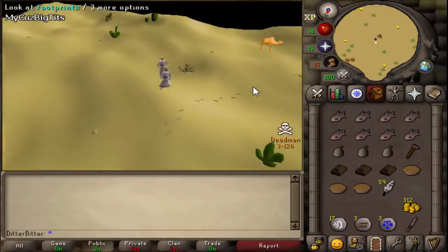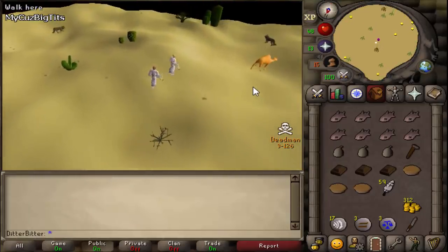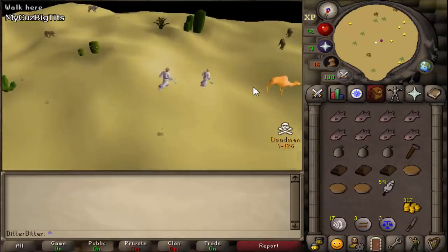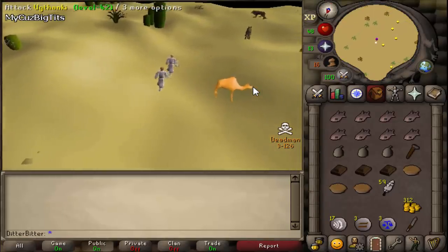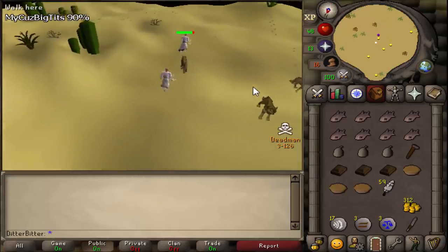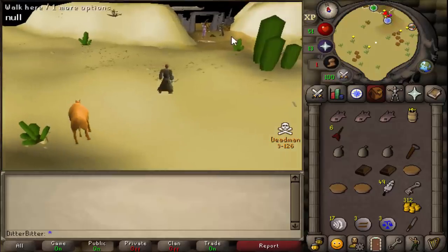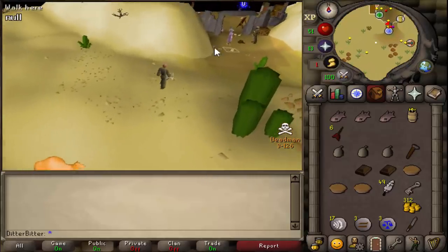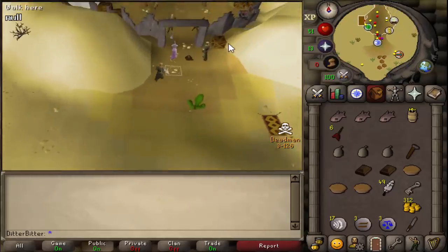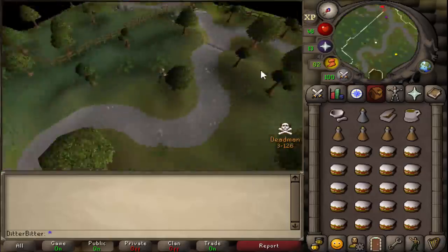The reason people can't usually do Tourist Trap right away is it requires 20 smithing, which early game means you need like 36 bronze bars — that's actually very hard to do. So what I did to get around this was use an alt, went to the blast furnace and bought ores there, smelted them while training 60 range. This allowed me to do Tourist Trap before anyone else even thought about going to rag there.